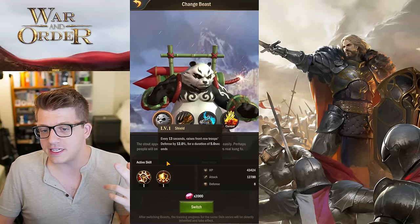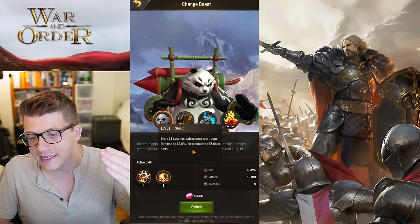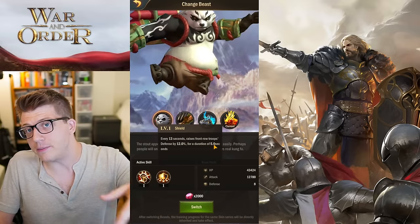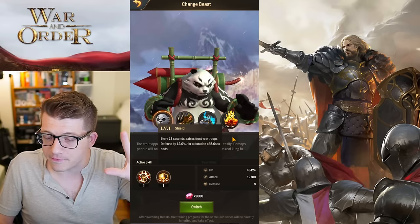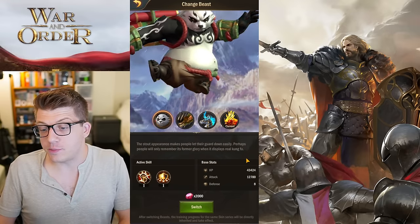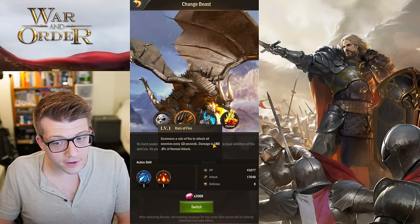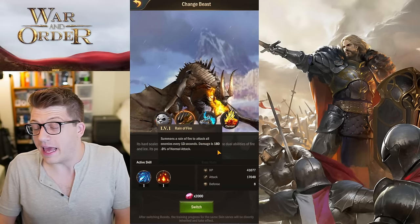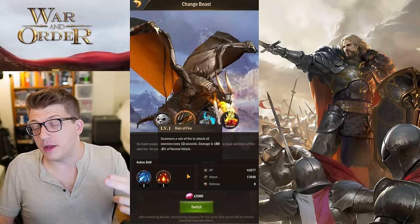The panda's second skill raises front row troops' defense by 12% for 5 seconds every 13 seconds — a tanky skill. Front row troops are typically infantry or cavalry. The dragon's second skill, Reign of Fire, attacks all enemies every 13 seconds with 180% of normal attack — an AOE that hits front and back, though slightly higher damage than a single-target hit.